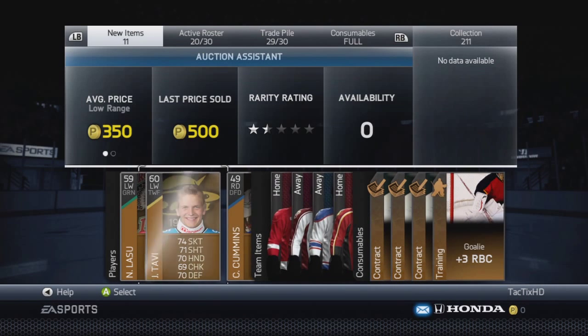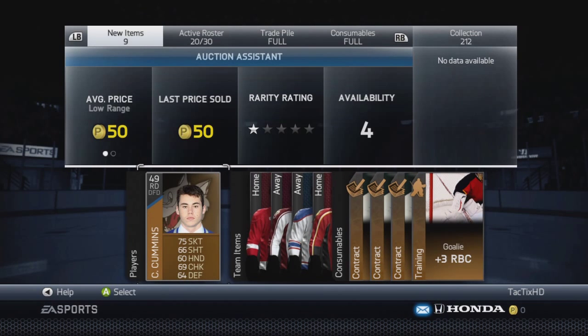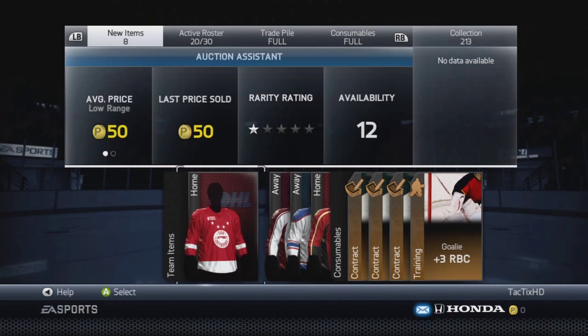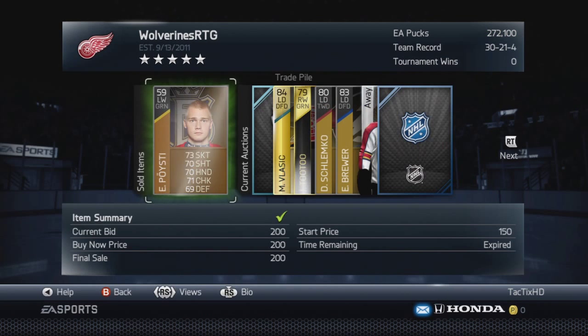You might be thinking that I'm just showing you two really good packs I got — not the case at all. On average, if I buy a bronze pack for $600 pucks I'll make $1,200 pucks off the pack, so $600 pucks profit. Minus the EA tax, I'm only going to lose like $30 pucks on the 5%, so pretty much $600 pucks profit anyway because we're dealing with such low margins.